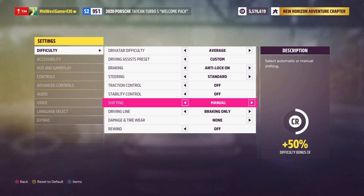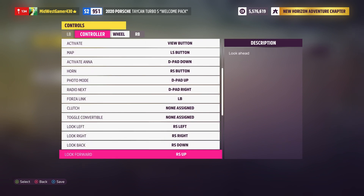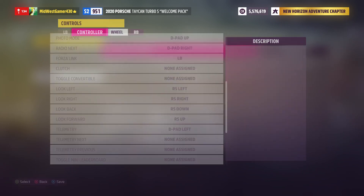Once you have that taken care of, go over into your controls, change input mapping, and go down until you find telemetry. Assign this to something so you can see the horsepower build as you're going.